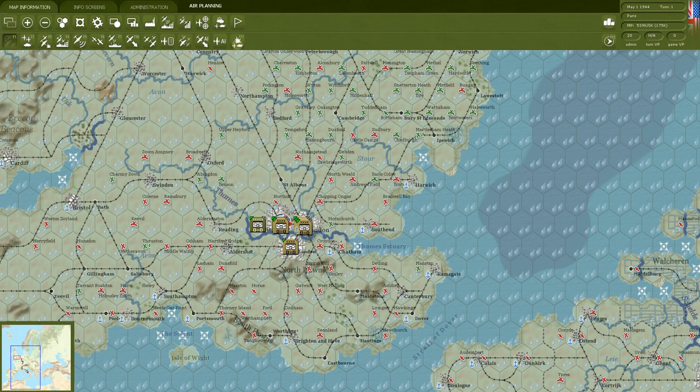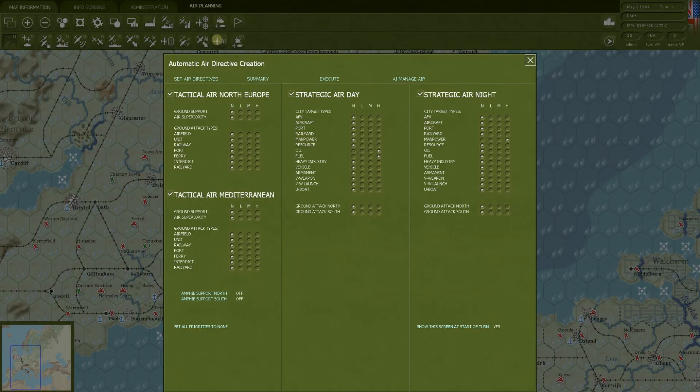When you start the game, the first thing that will pop up — if you have it selected in your options — is the automatic air directive creation screen. This changed in War in the East 2. Many of you on the channel have played War in the East 1, War in the East 2, War in the Pacific. I just want to point out the differences. In War in the East 2, there is a button to have the AI handle the air war and it doesn't have this screen. I actually find this screen quite useful even if you want to turn the entire air war over to the AI — you can still give it big overall ideas about what you want it to do.